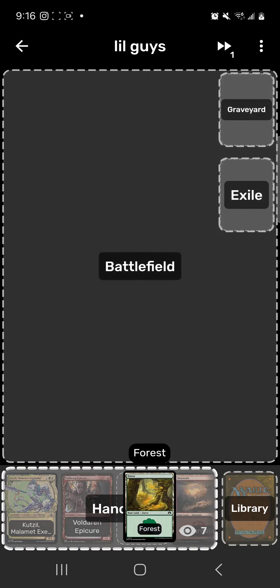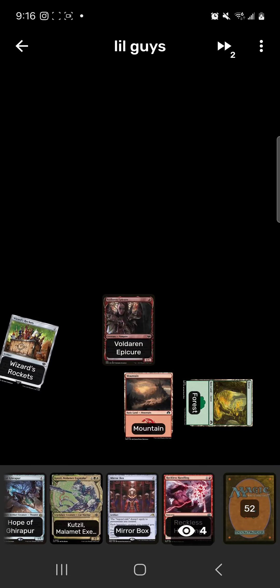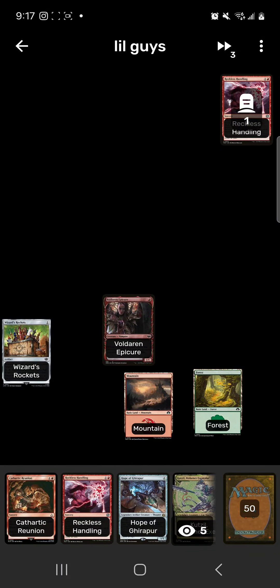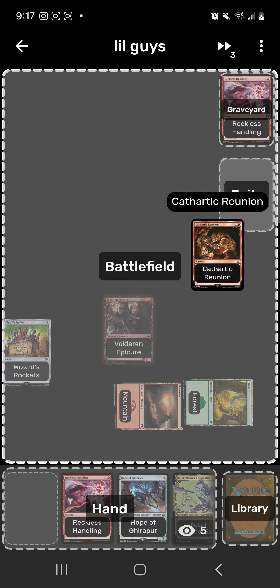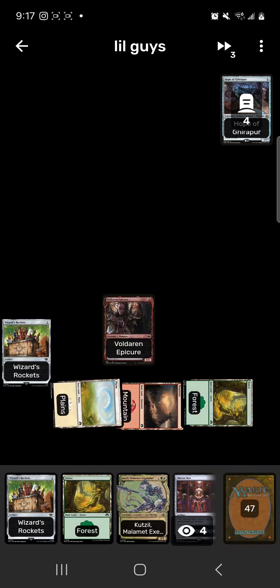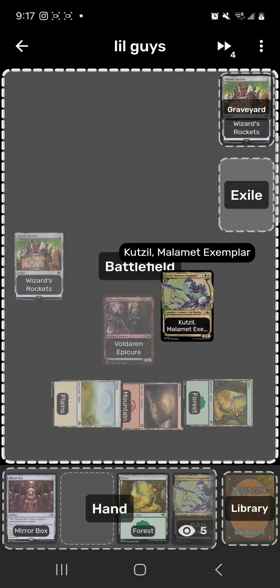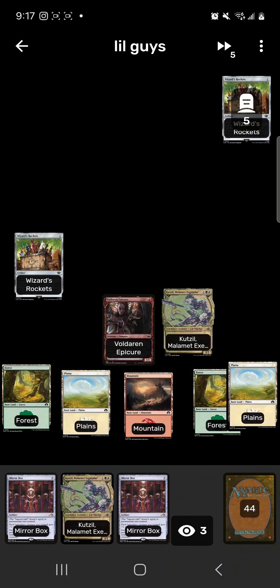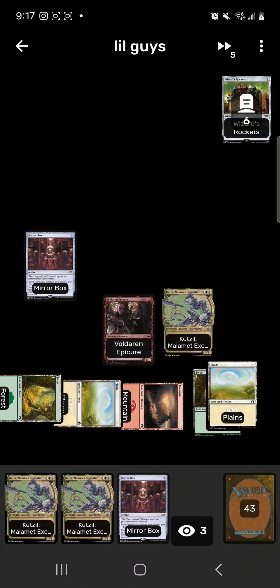Turn one: Voldarian Epicure, deal one damage, create a Blood token. Turn two: Wizards Rockets, crack the Blood token to discard Reckless Handling and draw a card. Then Cathartic Reunion, discarding Reckless Handling and Hope of Ghirapur to draw three. Play a Plains for turn, Wizards Rockets enters tapped, crack Wizards Rockets for zero to draw. Turn four: Kutzil. Forest for turn, Plains for turn, crack Wizards Rockets for zero to draw, play Mirror Box.